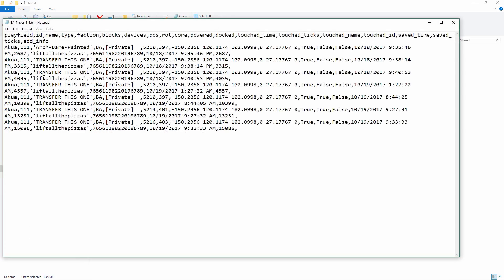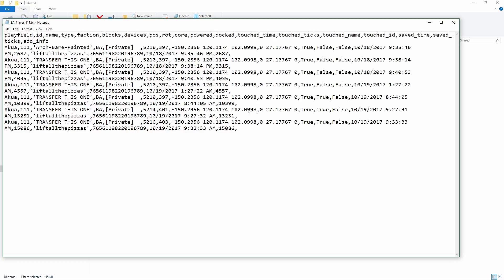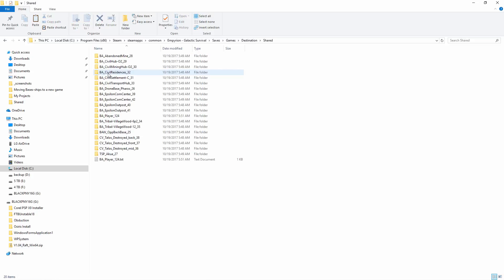You can verify you have the right one — it shows the name you set for it. You don't actually need the text file. What you do need is the BA_player folder. This folder has four area files in it. You're going to take these four area files, copy them, and then go back to your destination folder in the same location — the shared folder.